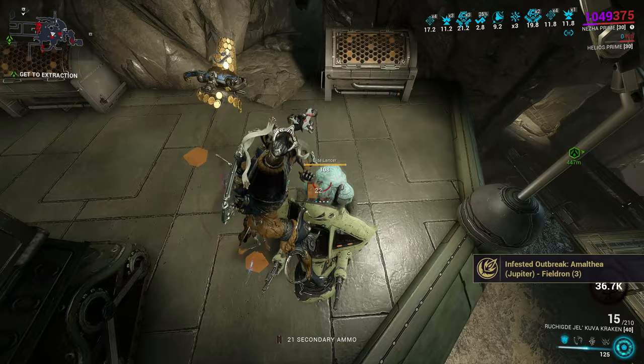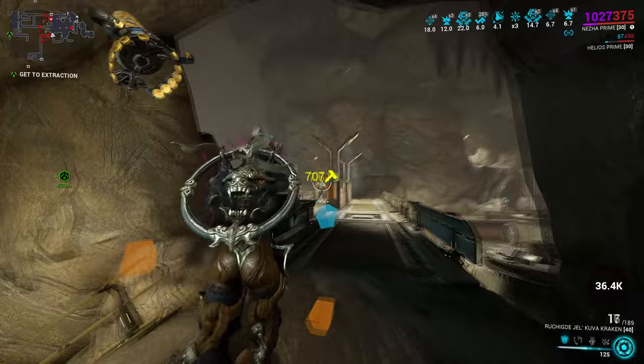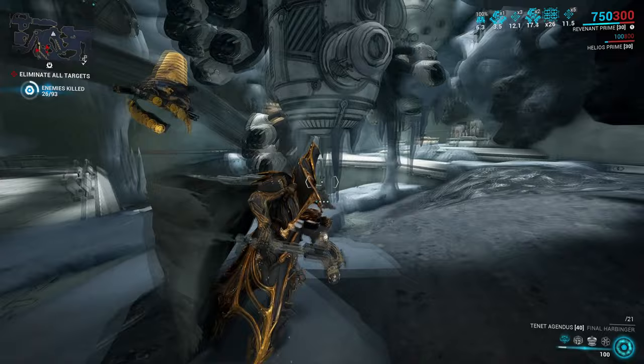What affects those choices are mostly two things. One, which prime elemental mods exist for that weapon class and which ones are you using in that build? And two, are you using Condition Overload or Galvanized counterparts of that mod? Using prime elemental mods is beneficial in a lot of builds as it just adds tons of damage, so fitting an elemental that goes along with that is of great help.